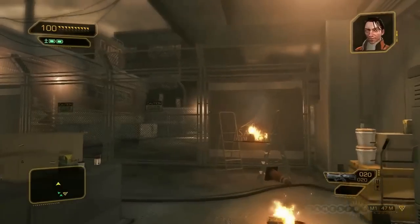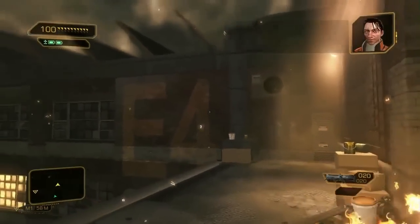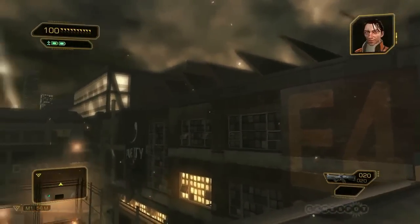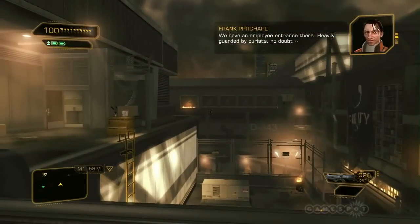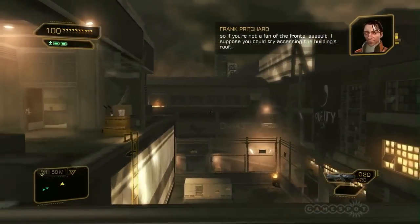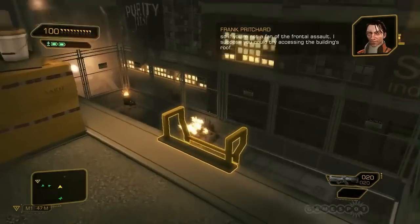Where are you? On a roof overlooking the plant. Good. Your point of entry should be through shipping and receiving. Should be, Francis? What the hell does that mean? We have an employee entrance there, heavily guarded by purists, no doubt. So, if you're not a fan of the frontal assault, I suppose you could try accessing the building's roof.